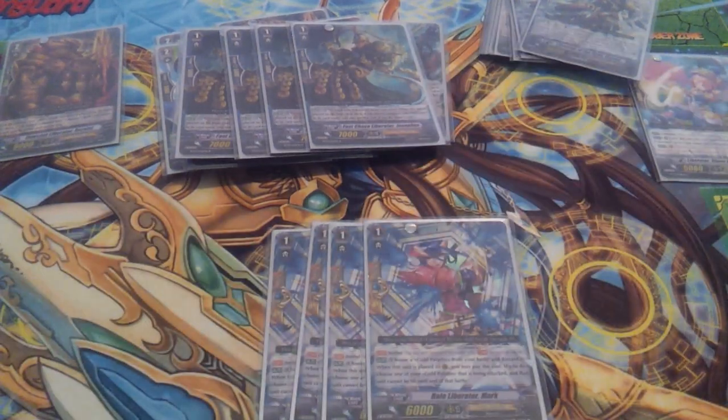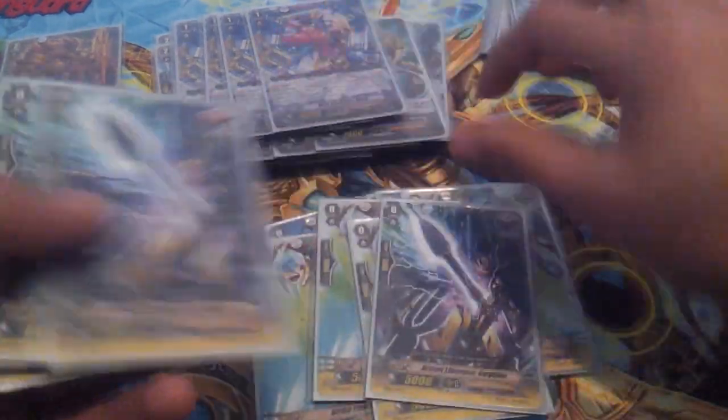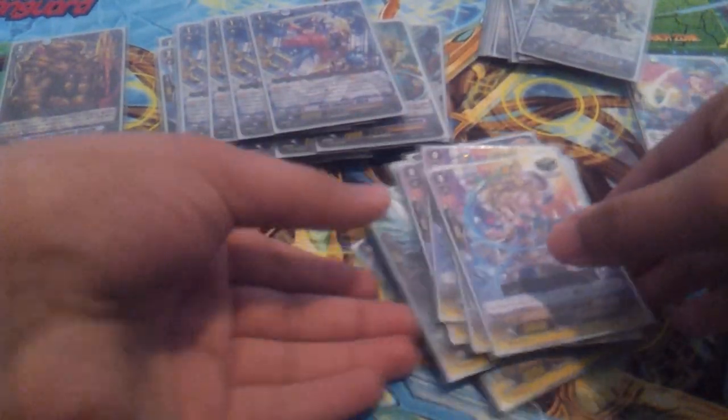Run 4 Liberator Perfect Guards — gotta run 4, that's standard. The trigger lineup is 8 criticals — 4 Liberator criticals and 4 draws — and then 4 heals. That's the deck.